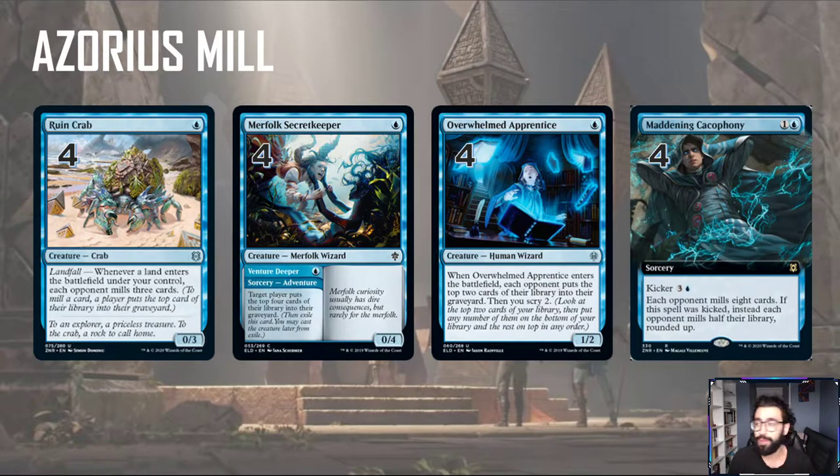The card I'm most excited about is Maddening Cacophony. So for 2 mana, it mills your opponent 8, but if you pay its kicker cost — the kicker is an additional cost of 4 mana, so 6 total — instead you mill your opponent half of their library, whatever is left in there. So early game it mills 8; you draw it late, it mills 10, 20, 25, 30 — depending — hopefully you're not playing against an Uro deck.